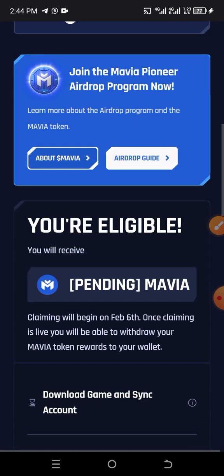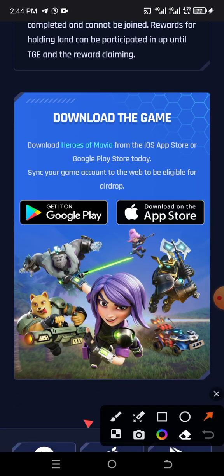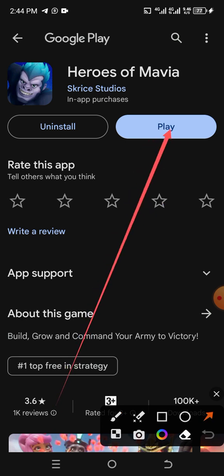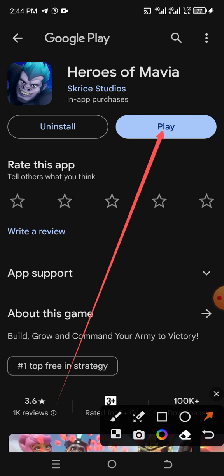Scroll down here and click on the game — you need to download it, click on it. It will bring you to this page. I've already downloaded it, that's why it's showing 'Play' on my own, but on your own it will show 'In Store'. It will take time — it's about 240-something megabytes — so you have to be patient and wait for it.